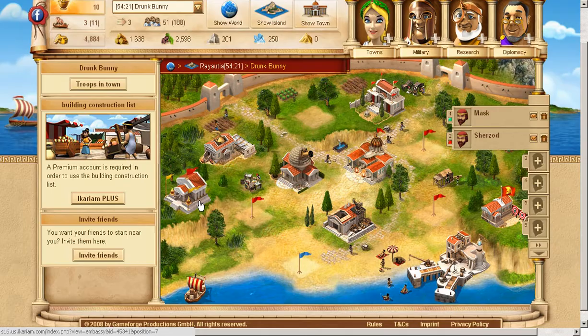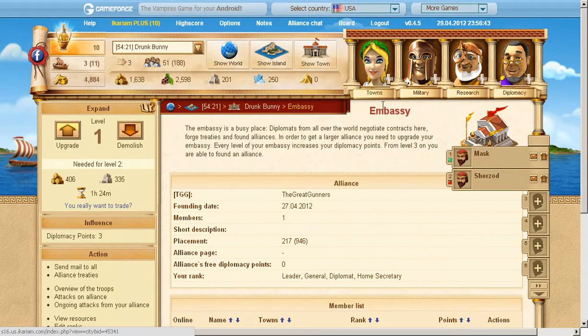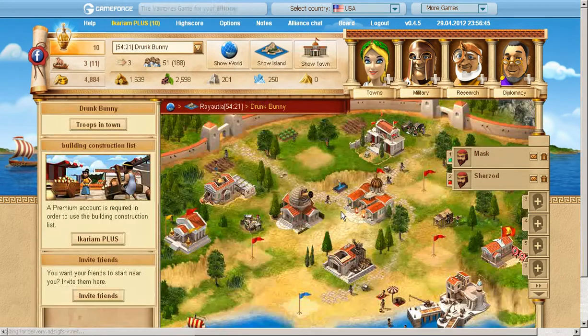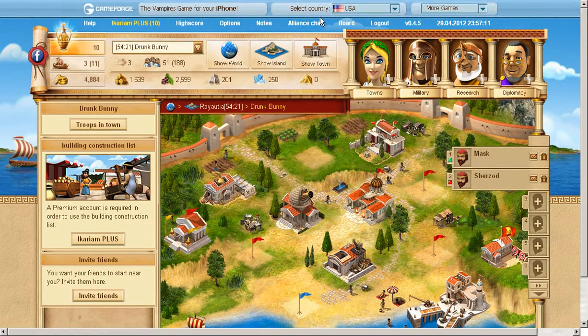I didn't think I could get my third city so fast but I did! My friend is going to be the first one to join our alliance — he just doesn't have the necessary research yet. He also brought a friend of his who they go to school together with. This game is pretty fun to play with friends.